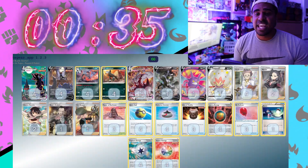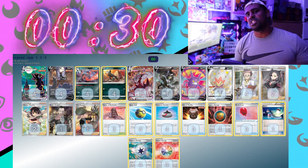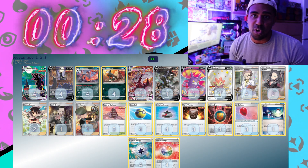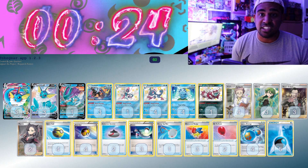Urshifu Single Strike VMAX — this could be the new face of Single Strike attacking decks, with a new 3-for-160 two-shot. Obviously you can Boss orders everywhere. We still play a 1-1 Urshifu VMAX line though, to tip for Fighting weakness. And Vaporeon VMAX is our last one here today.